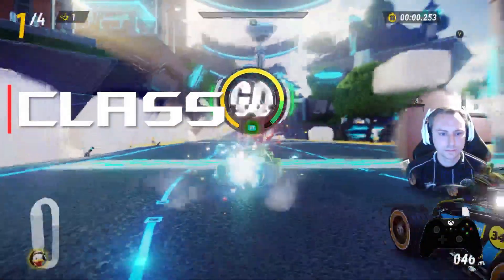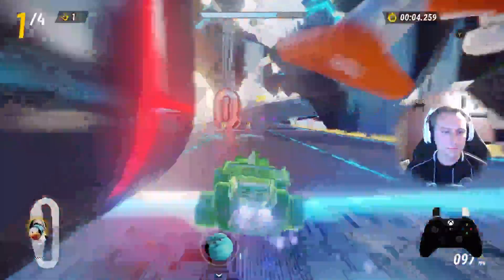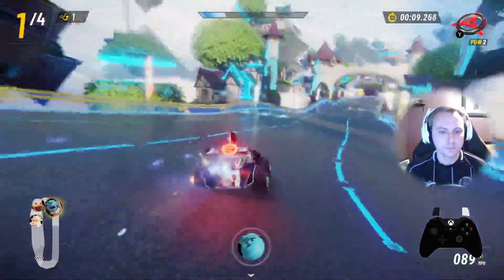Cruella de Vil joins the race as a speedster class. Being a speedster, she gains a large amount of boost meter from speed pads. Use this in combination with drifting to keep her topped off with boost throughout the race.